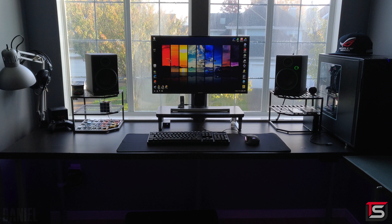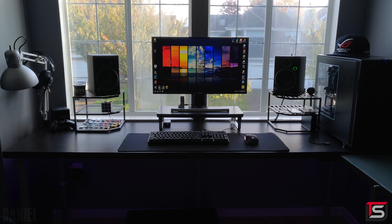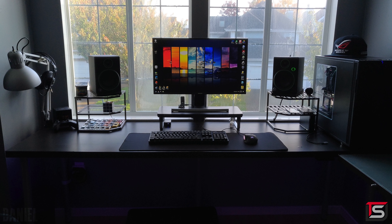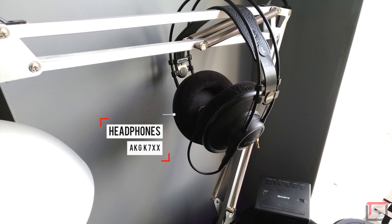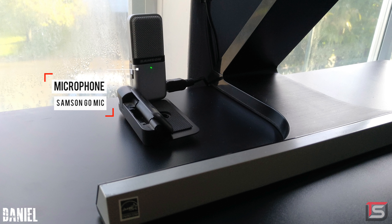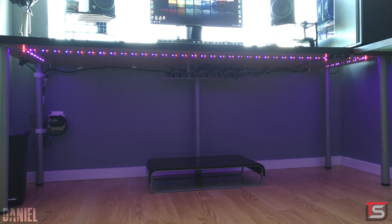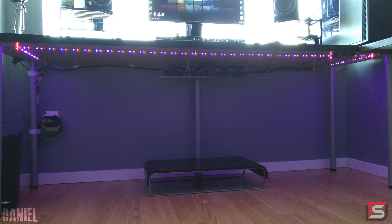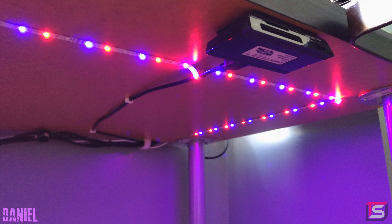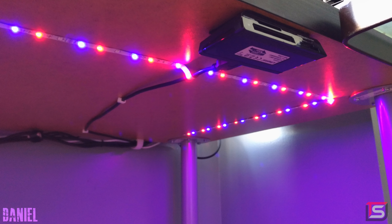I do like the way he managed those cables. I also like those racks holding up his Mackie CR4 speakers because you can even use them as storage space, which is pretty cool. On the left side we can find his AKG K7XX headphones resting on the desk lamp, and right below his monitor is the portable Samsung Go mic. Cable management underneath the desk looks very clean — the Signum is holding up the majority of the cables and the rest are held up using cable clips. Nicely done.